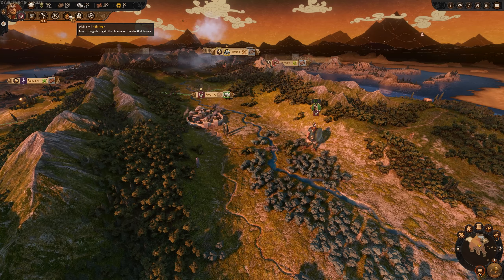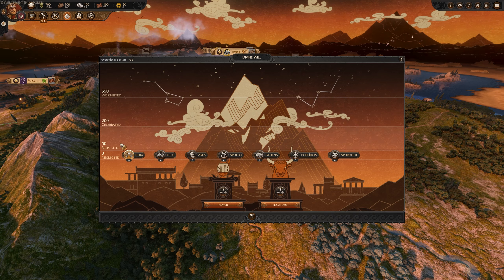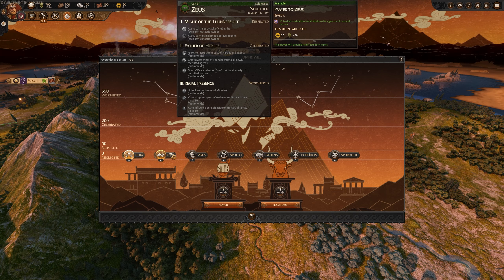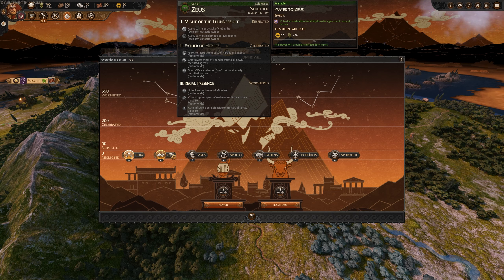The other portion here is the Divine Will, which is a pretty interesting mechanic. You get four different stages: neglected, respected, celebrated, and then worshiped. As you build temples, you progress through the cult of respective gods — Zeus, Ares, Apollo, Athena, Poseidon, Aphrodite, Hera, and even some that are not on this list that only your specific faction can progress towards or make temples for.